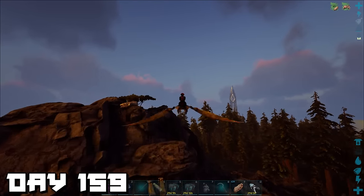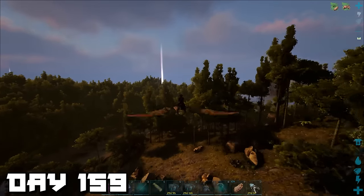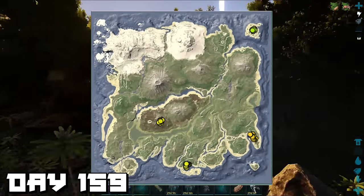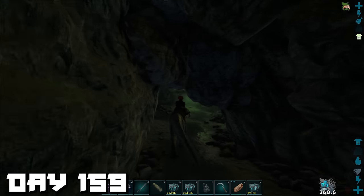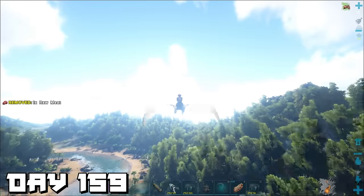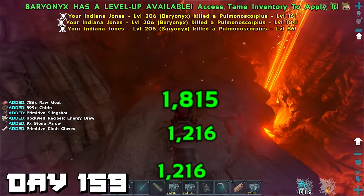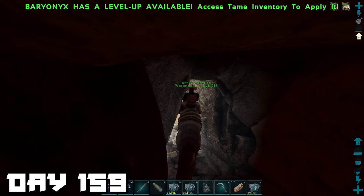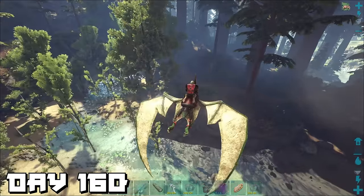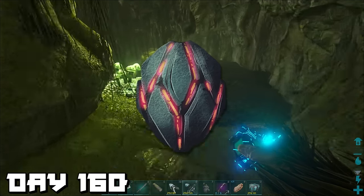Day 159 — now that our rexes are taken care of, it's time to get the rest of the tributes to summon the alpha Megapithecus. We still need megalania toxins, and there are only four locations I know with megalania — all in caves. We checked the first easy cave — no megalania anywhere. Flew over to the lava cave — still nothing. Day 160 — flew over to the swamp cave in the redwoods, which we needed to visit anyway because the Artifact of the Immune is there for the alpha Dragon.